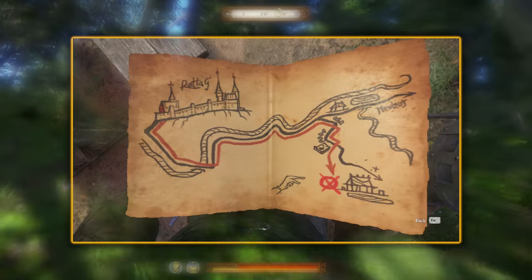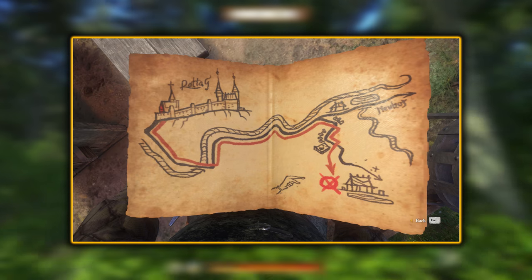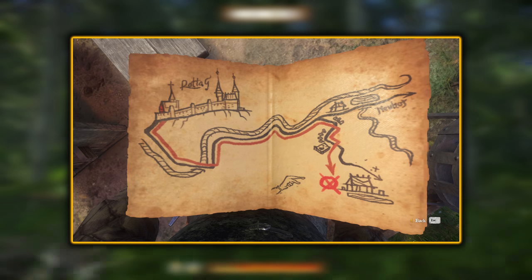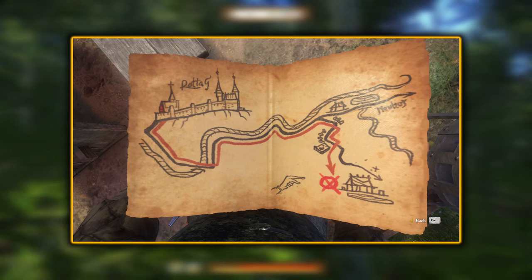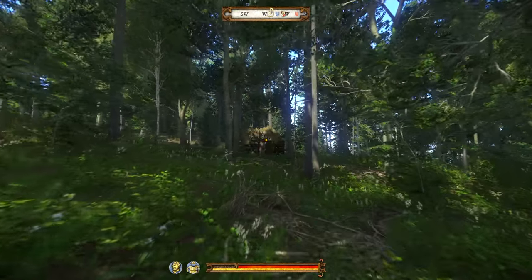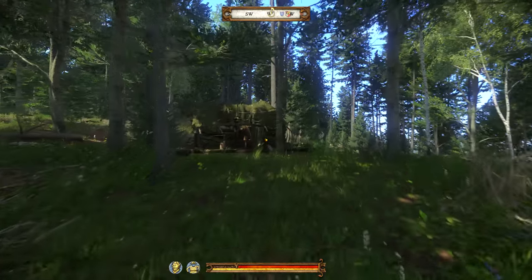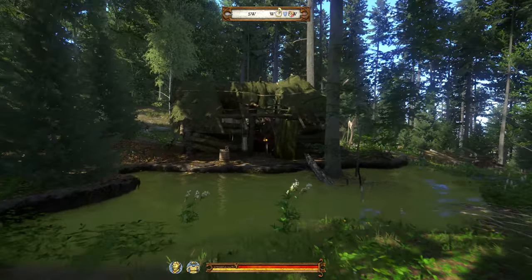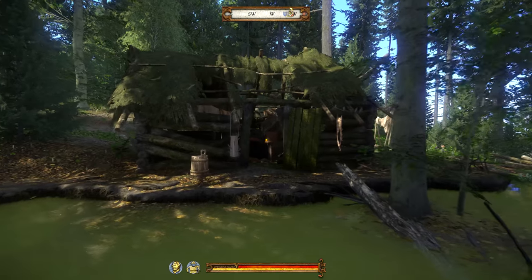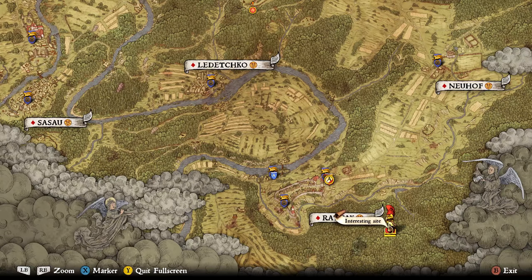After 11 we have treasure map 12. This is a pretty interesting map — as we can see it is to the south east of Ratai, very much on the edge of the map. It also appears to be marked at some kind of house. If we head south east from Ratai and through the woods we'll have to walk up a giant hill and through a rather thick but beautiful forest. Soon enough in the distance we'll see a dilapidated cottage — this is where treasure map 12's treasure is. On the map we can see it is to the south east of Ratai, marked as an interesting site.